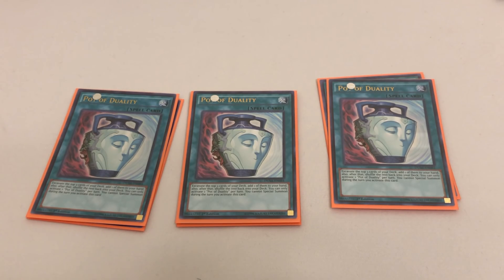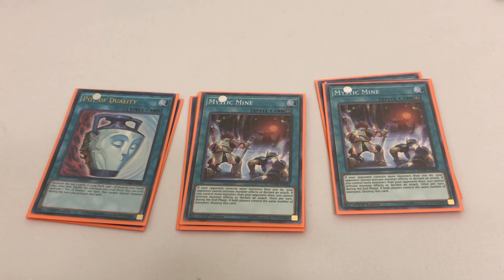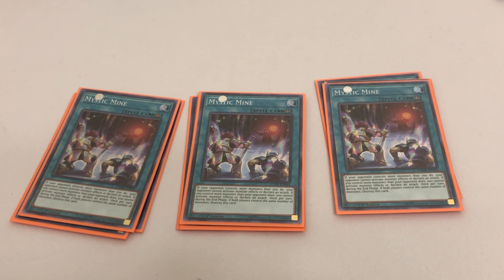Because we're trying to make this deck as competitive as humanly possible, we are playing three copies of Mystic Mine — one of the most hated cards in Yu-Gi-Oh. It may be a degenerate card, but it is excellent for Exodia. The problem with Exodia was it always had to win turn one or it had no way of defending itself — Mystic Mine is that way of defending itself. You don't summon many monsters in Exodia, so Mine slows the game down to a screeching halt against decks like Salamangreat, Thunder Dragon, and Orcus.